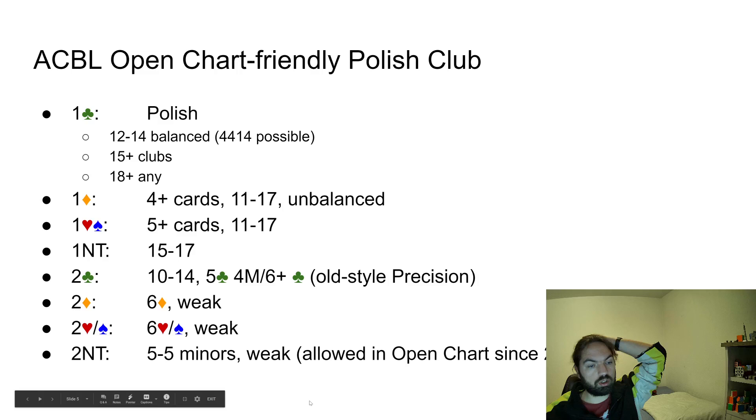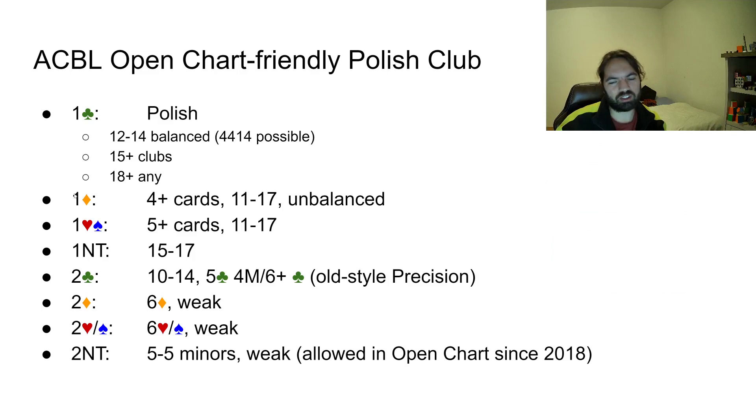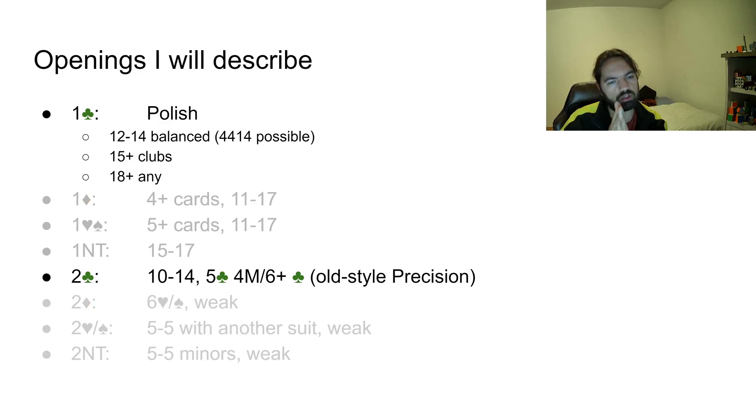If you want to play it in ACBL, you can keep 99% of that. The only thing you cannot do in ACBL is Multi, at least not until some very high level. In the Open Chart — for example in Spingold — you can open Two Diamonds weak with weak diamonds, Two Hearts, Two Spades with six hearts or six spades weak. Two No Trump is allowed in the Open Chart, which appeared around 2018. You can play it as five-five in the minors weak — it's kind of fun, people are not used to it.